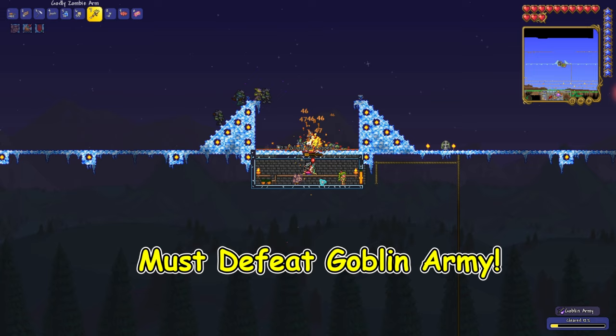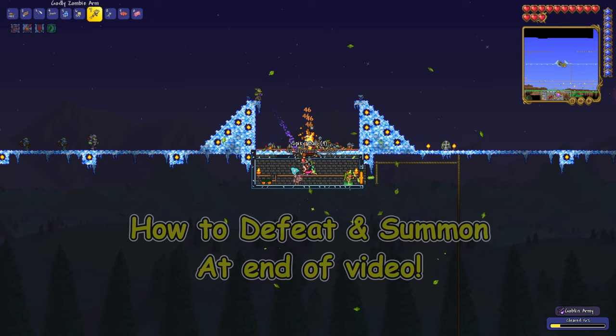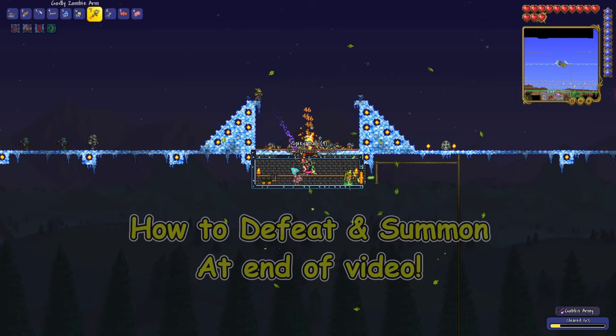In order to find the Goblin Tinkerer, you first must defeat the Goblin Army. There's some requirements to the Goblin Invasion, which I'll be covering at the end of this video. When you've defeated the Goblin Army, the Goblin Tinkerer can now spawn in your world.